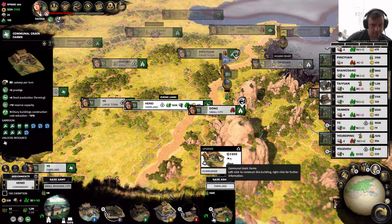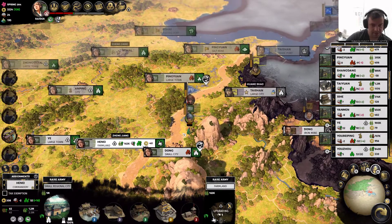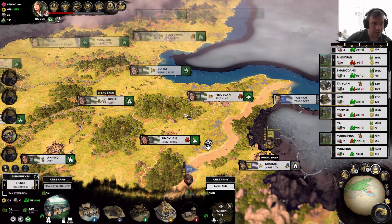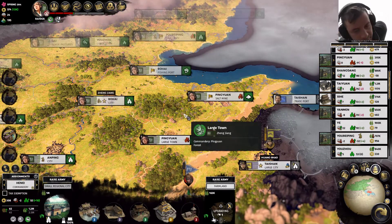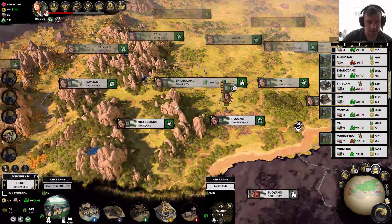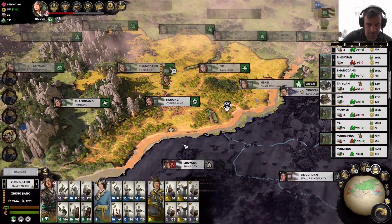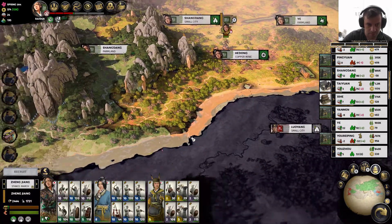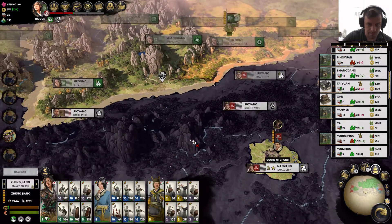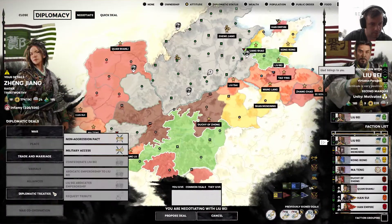This would be a good spot to build a tribute hall or something. Extra food capacity here — sounds good. And we don't need the troops just now, we're fine on troops.